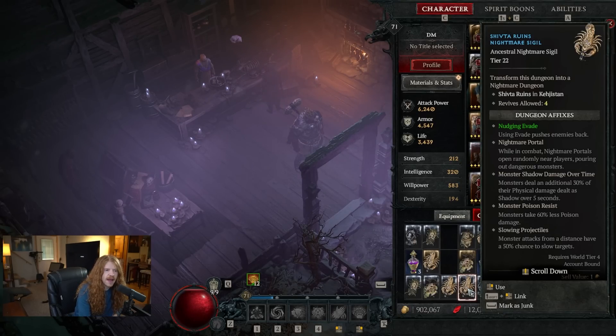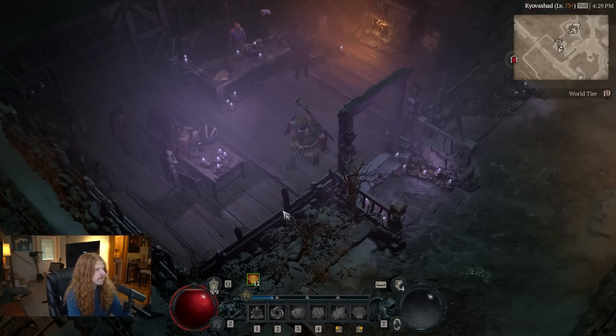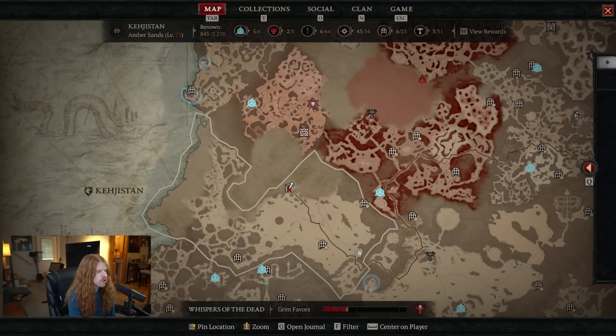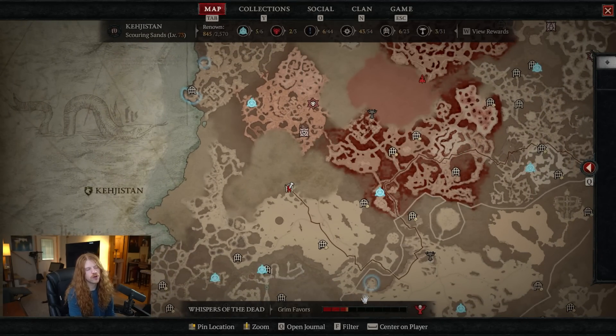The next thing you need to know is how to figure out which dungeon it is and where it goes. Once you've activated a Sigil, hit Tab to open the map and it will show you directly where the dungeon is. You can drop a pin and it will lead you straight to it, or you can use a waypoint.